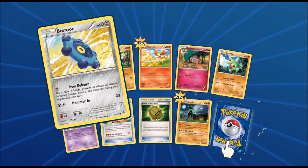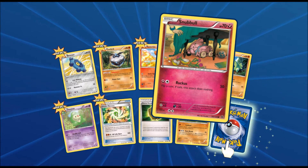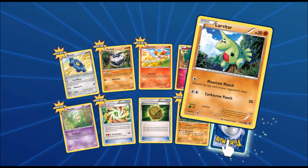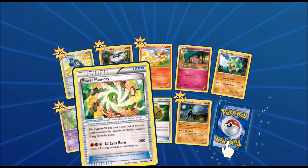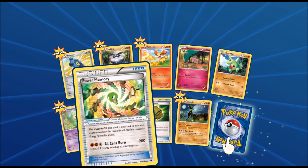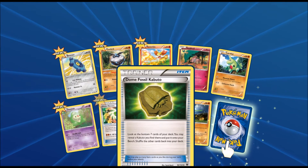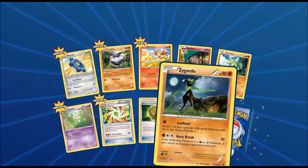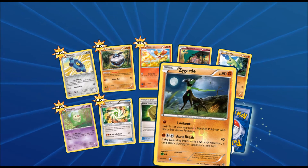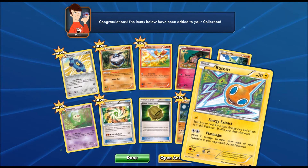Starting off the next pack, we got a Bronzor, a Carbink, Fennekin, Snubbull again, another Larvitar, a Duosion, Power Memory — it looks pretty awesome and it's for a Zygarde, so pretty cool — Dome Fossil Kabuto again, a Zygarde which looks pretty awesome, and the final card of this pack is a Rotom.